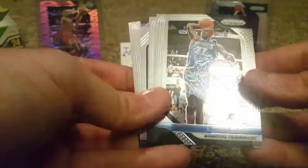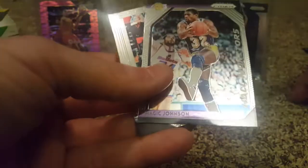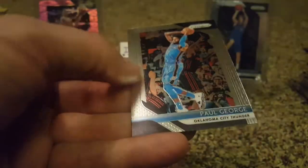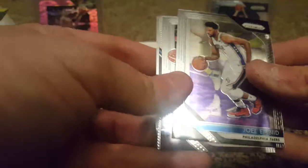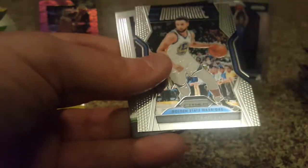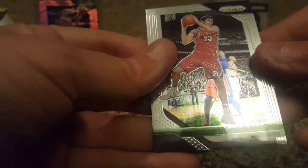Coming down to our final packs and I haven't found our pink Pulsar yet. Kevin Garnett, Darren Collison, Magic Johnson, and Paul George — MVP apparently, playing out of his mind because he didn't come to the Lakers. Joel Embiid, Stanley Johnson, Seth Curry Dominance, Rudy Gobert, Nikola Mirotic. Still waiting for that pink Pulsar.